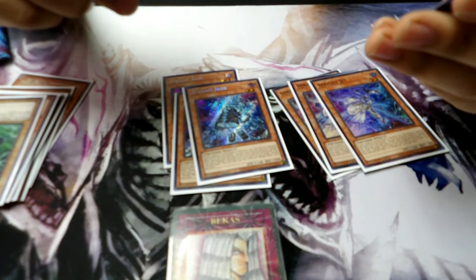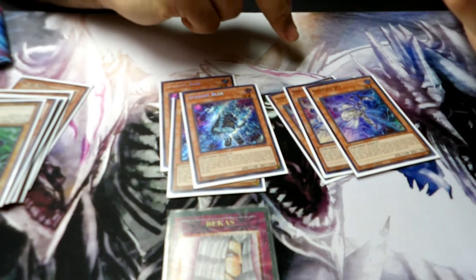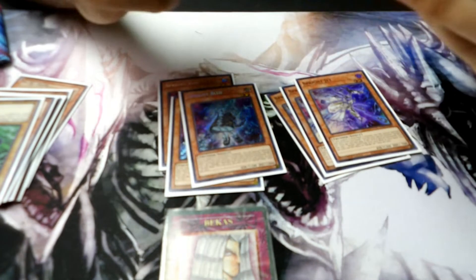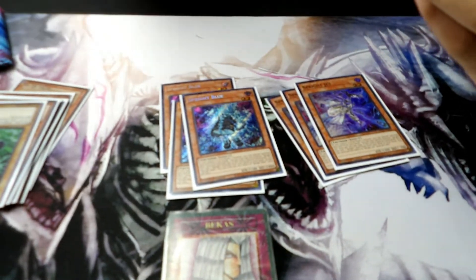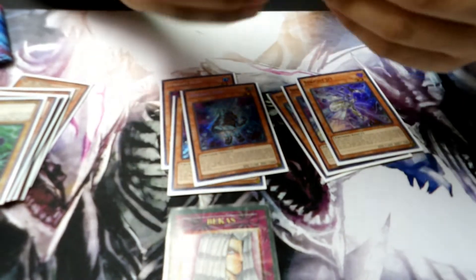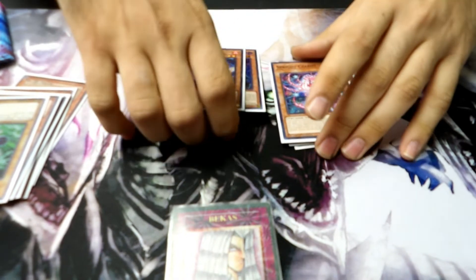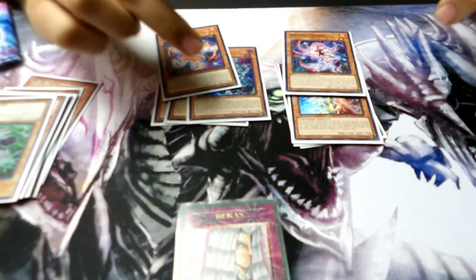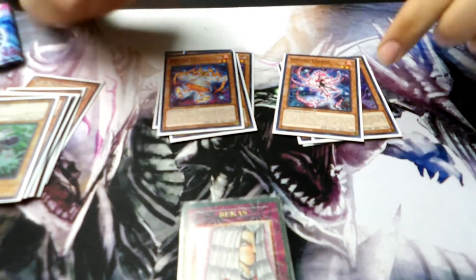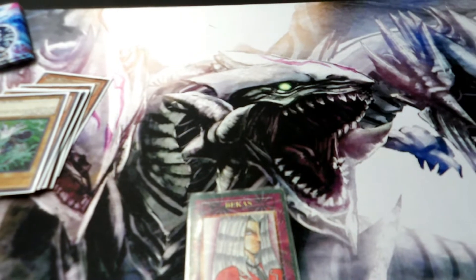Blue is able to search out another Sprite card and add it to your hand if it is Special Summoned, while Sprite Jet is able to search out a Sprite spell or trap card on its Special Summon. Usually your target will end up being Sprite Starter in order to Special Summon just another Sprite card, depending on what you have drawn. Just one Red and one Carrot, due to preferably not seeing them in hand — they can be Special Summoned off of either Starter or from Jet or Blue's effect. Red can negate a monster effect if it tributes another monster on your side of the field. Carrot does the same except for spells and trap card effects. And that's it for the monsters.